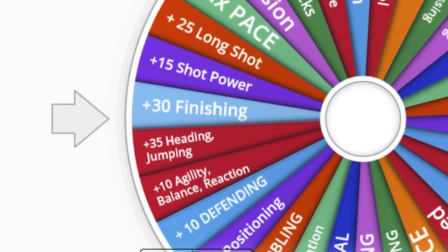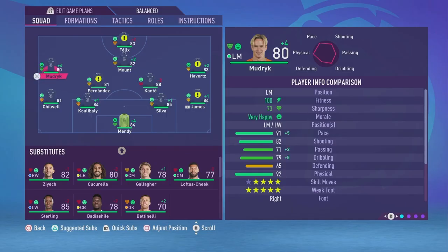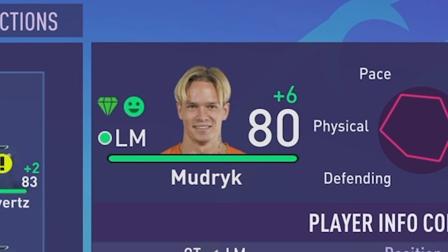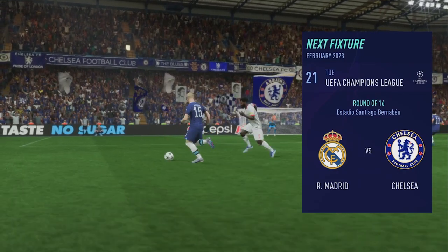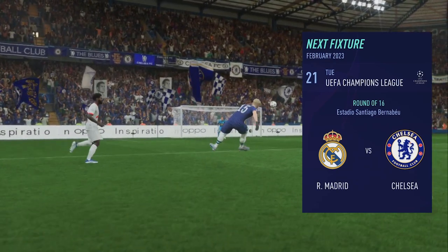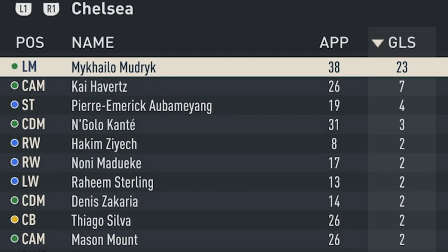The second spin for Season 3 is plus 30 finishing — that's massive. Mykhailo Mudryk is already 80 overall, but if you put him at striker he becomes 80 overall with plus six, probably because of his physicality. Unfortunately this season Chelsea went out of the Champions League versus Real Madrid, even though Mudryk scored some pretty nice goals. He finished the season with 23 goals, which shows progression.